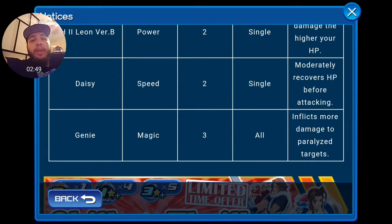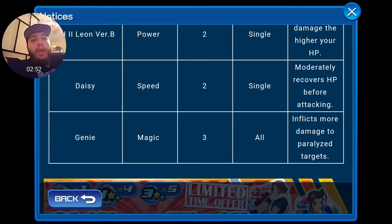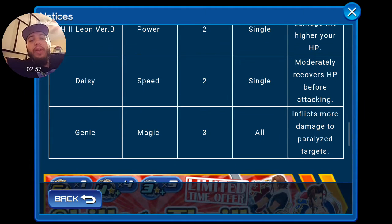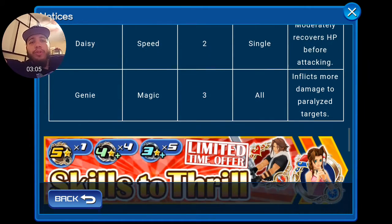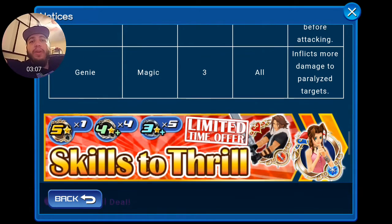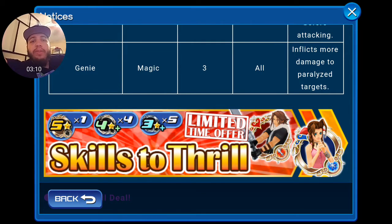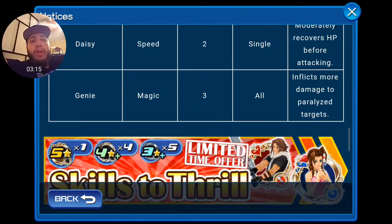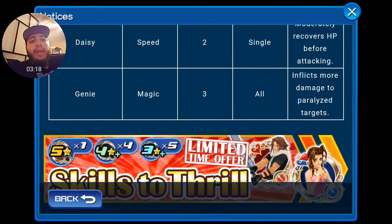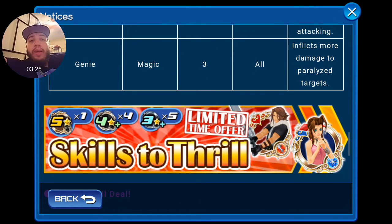Daisy is speed, brand new, 2 costs, single target — she recovers HP before attacking moderately. She's like Tinker Bell but for speed. I don't think there are any speed heal cards, so she may be the first heal medal for speed since most are for magic. Then we have Genie, the highest cost so far at 3 costs — he hits everybody and inflicts more damage to paralyzed targets, which is great if you have a paralysis ability.